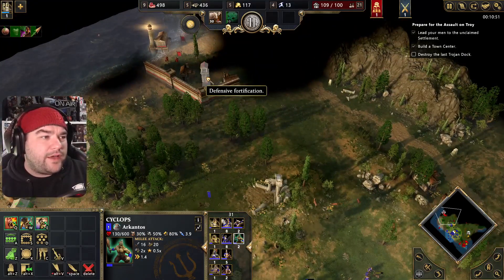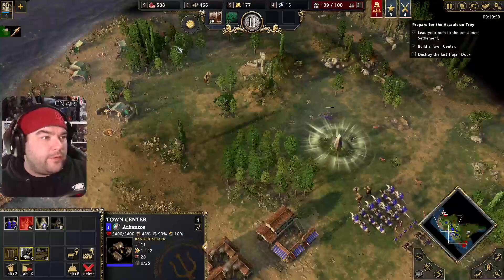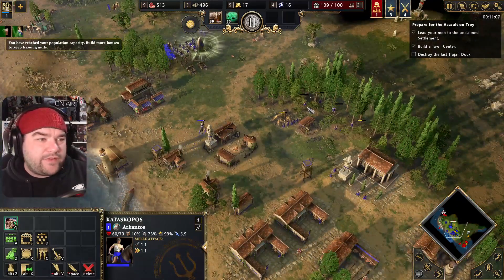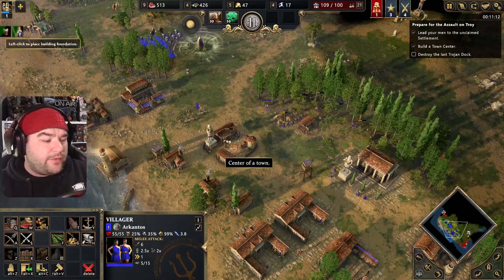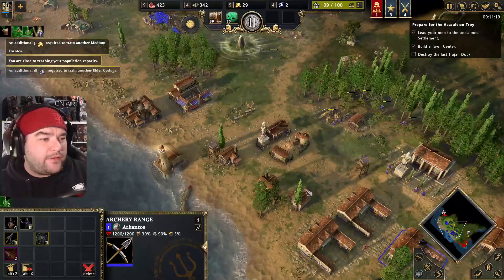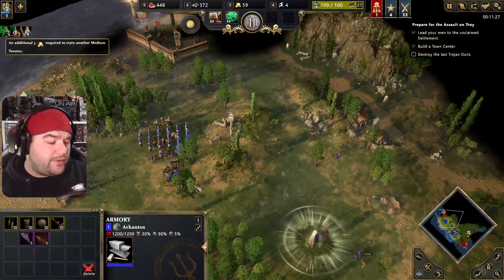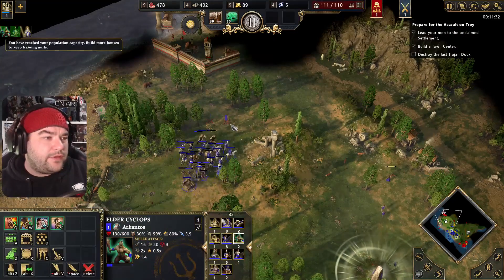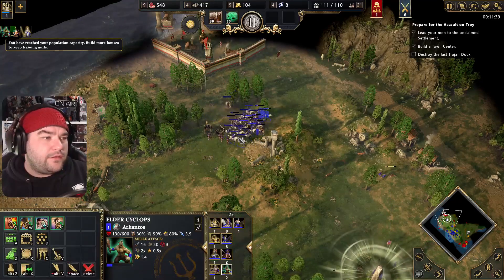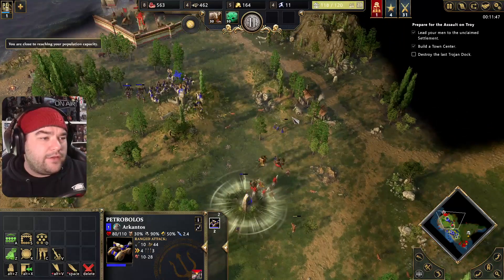We'll use our catapults to knock out this tower and then go for that, defending them as we go. We lost Atalanta as well — population cap, I suppose we did just get a lot of units. You're now in the army, Mr. Scout — you're not doing anything else. Let's get some cyclops out. We got every upgrade except for the Bow of Demos, so yeah. We'll come this way, move our catapult, knock out a tower. They don't even care that we're hitting there — we'll get rid of that tower. There are people here, got it.